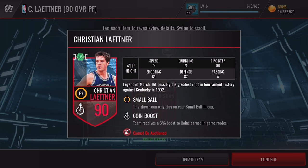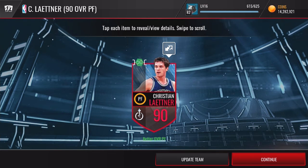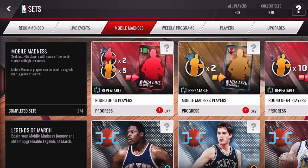Christian Leitner is now 90 overall — 76 speed, 86 three-point, 84 shooting. That's actually pretty good for a power forward. We'll be continuing to upgrade him — there should be an Elite Eight version, a Final Four version, and possibly a Championship round version coming. Make sure you stay on top of those live events. If you need coins, check the link in the description and use code Clickwood at checkout for a discount. Thanks for watching — drop a like and subscribe if you're new!